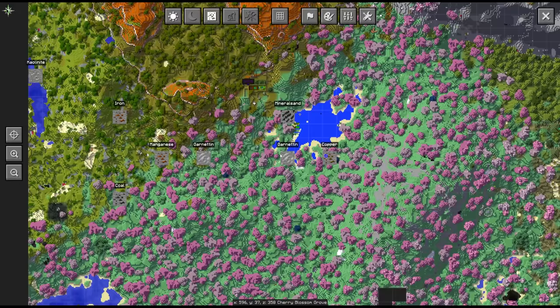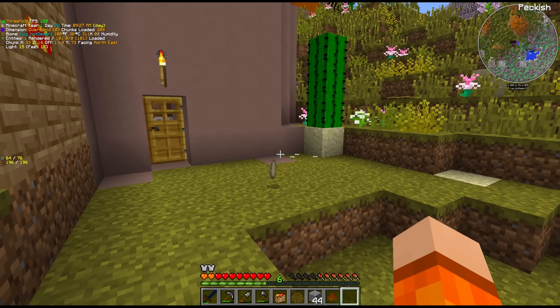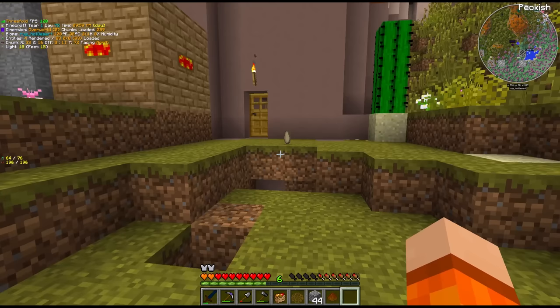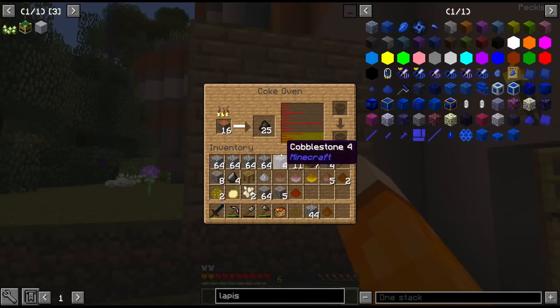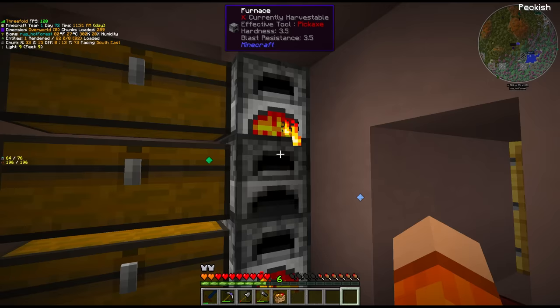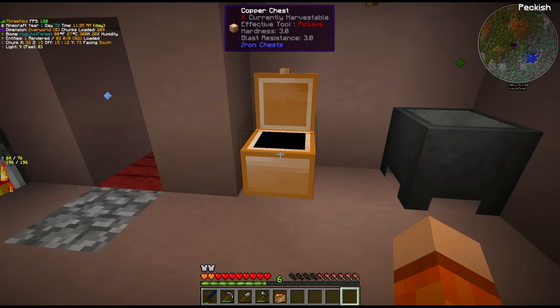Small lapis — that means there is a lapis vein probably in this diagonal direction underneath the lake. With lapis also comes calcite, and we need calcite here for the Steam Age actually. Our coke oven has been busy here making up some charcoal and creosote oil. We are going to start smelting all this copper up. I also went out to get a decent amount of iron — I think we need just over a stack of iron for the quest.